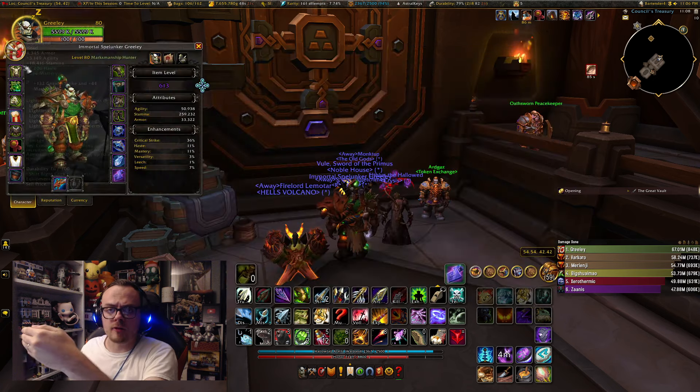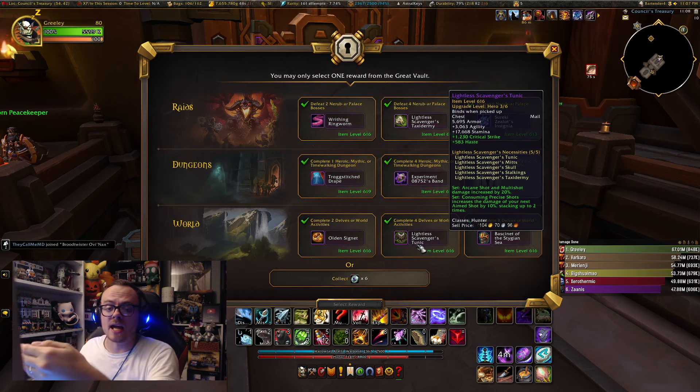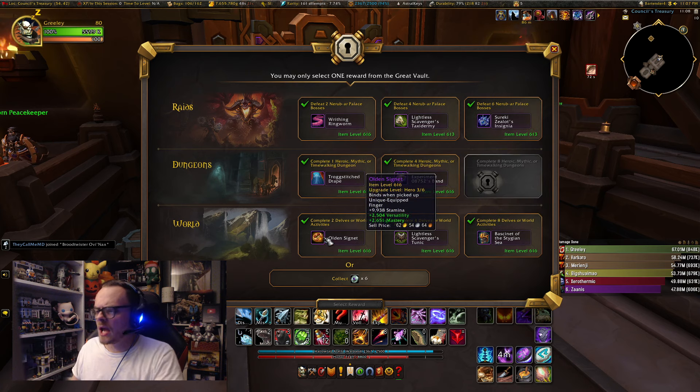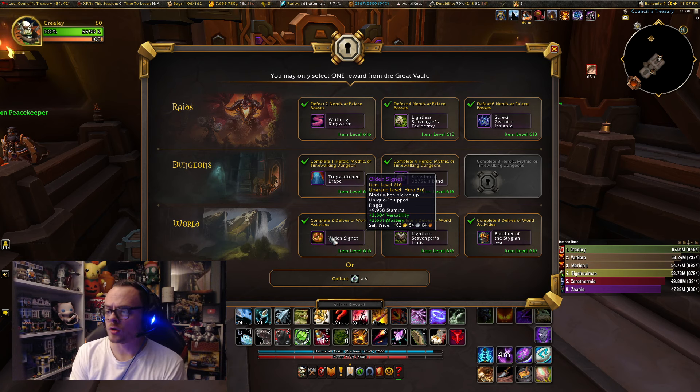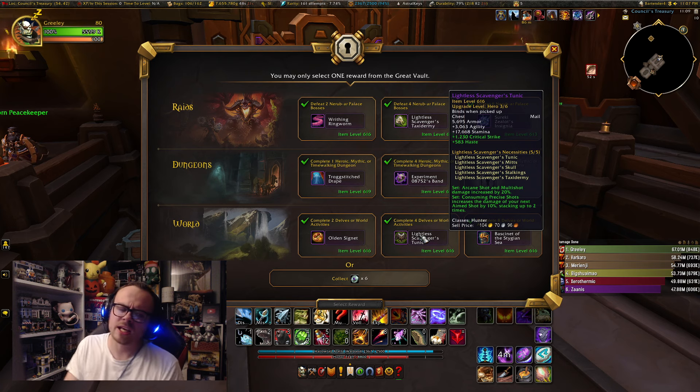We have a Hero Helm with a socket — I actually already have a Champion Helm with a socket, so that would be a pretty nice upgrade. The next one is going to be a Hero Chest piece, which I have Champion. No tertiaries though. And then the final one is going to be a Ring, which is an almost equal mastery over versatility ring. Hero Track caps out at around 622, I think.